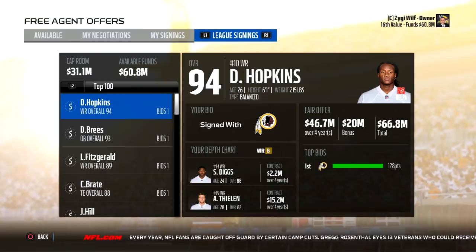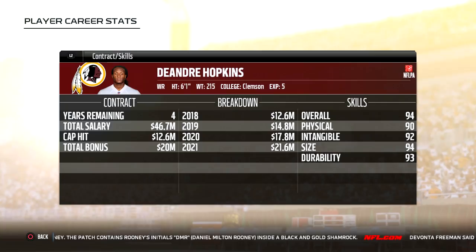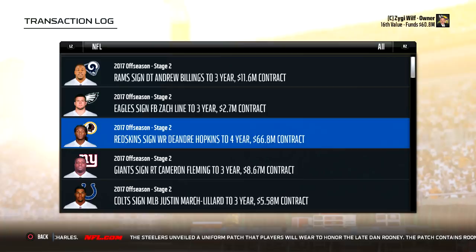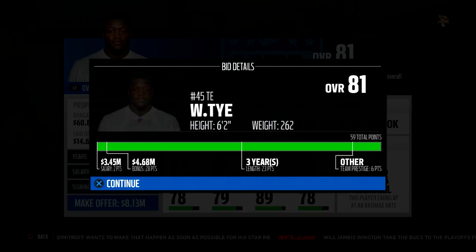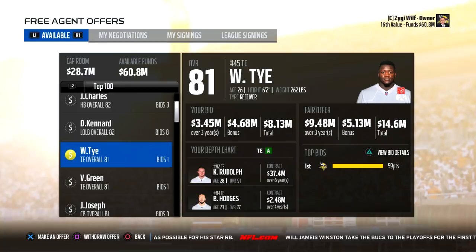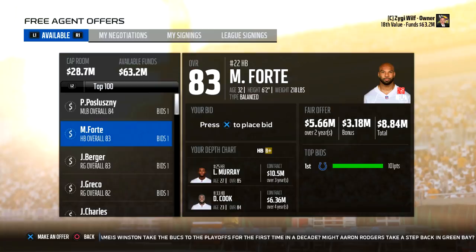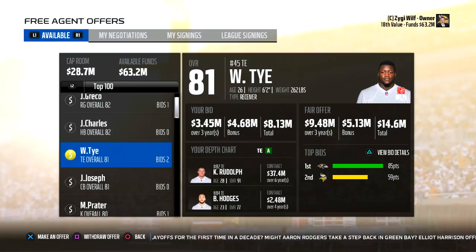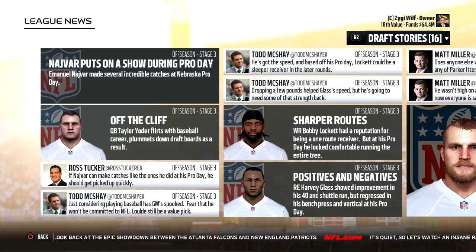There are some results from the first round of free agency, and you can go to the transaction log and see numbers. Contracts are not changed this year — they are still back-loaded, which I really want to see reworked so that we can have front-loaded deals, maybe some balance as well. You can go along and try to sign some lower-tier free agents, and I was trying to get Will Tai here on the Vikings. He ended up declining the offer because another team jumped out in front. I do wish the CPU could respond to what you do during this week — you can just outbid them and they don't really have a chance to outbid you in the same time frame.